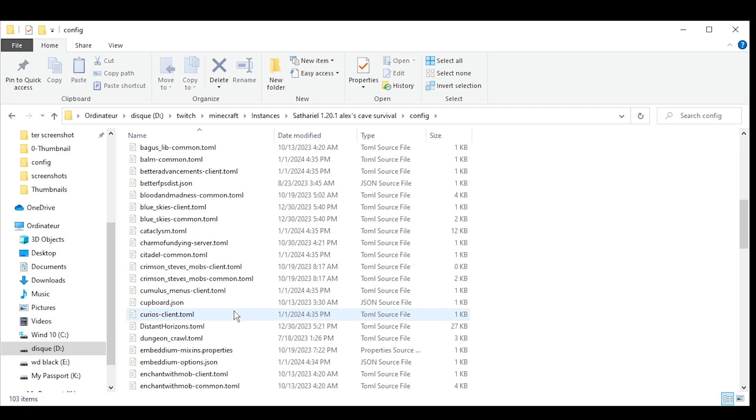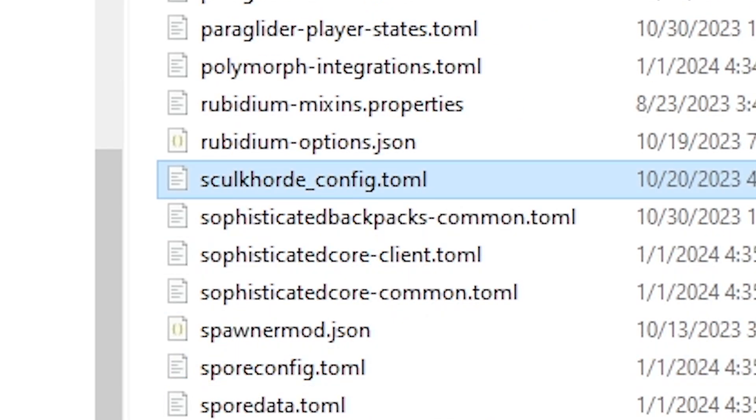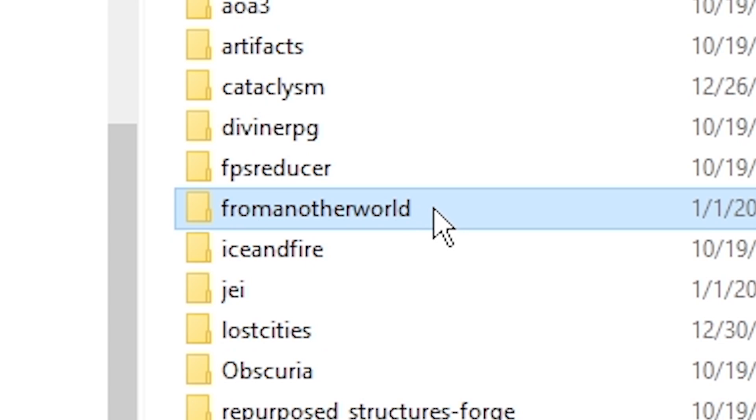Once you're in your config folder, you might have a lot of mods, but you're gonna look for three specific ones: PorConfig, Skullcord, and a folder called From Another World.